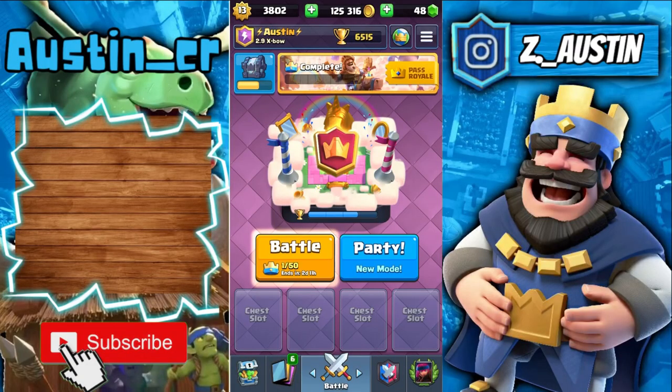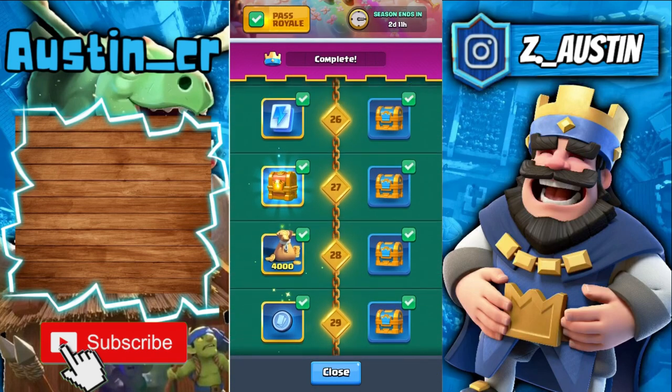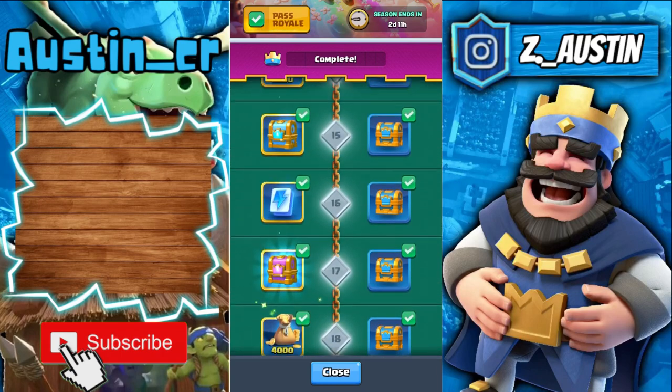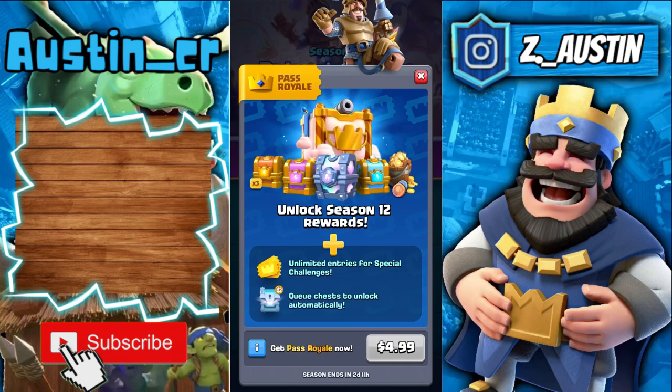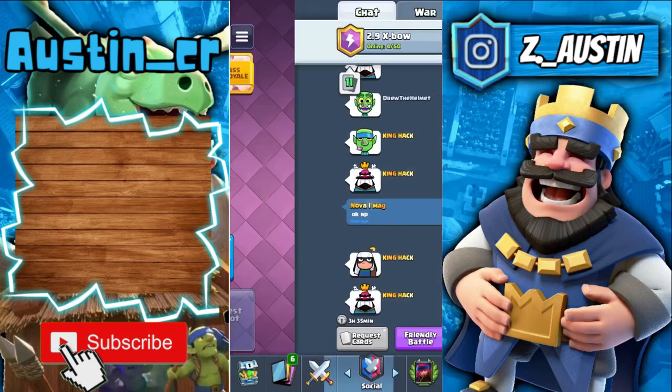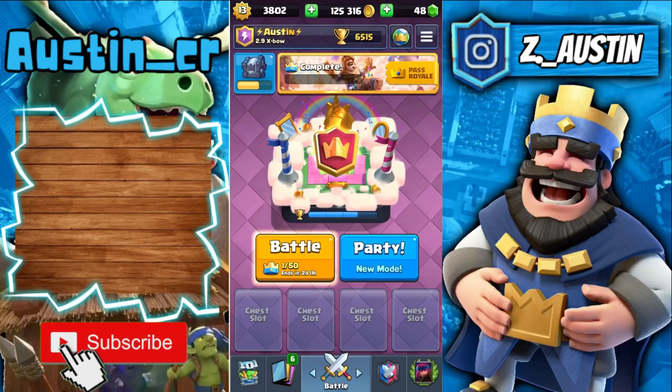That's pretty much it on how to get star points fast without spending money. But if you are going to spend money, some really good things to spend on are the battle pass and the global tournament rewards, depending on how far you got. That's going to be all for this video — hope you guys enjoyed, and I will see you in the next one.